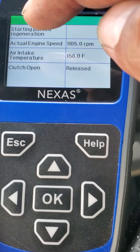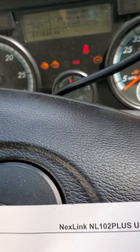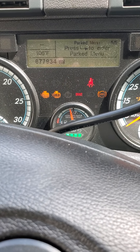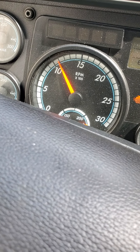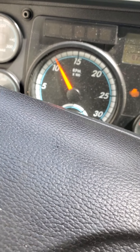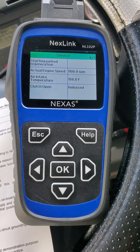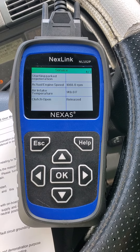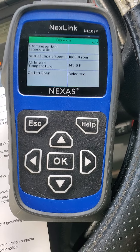You release the brakes and apply them again, then press OK again and it's going to bring you to this screen. Right here at the top it says press OK to start regen, so you press OK and then it changes to 'starting park regen.' You can see it's doing the regen — the light is going to come on.